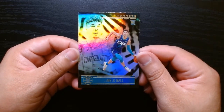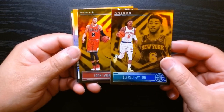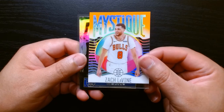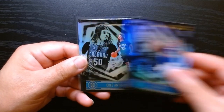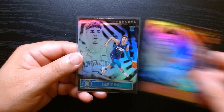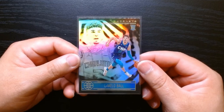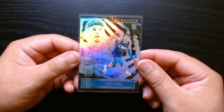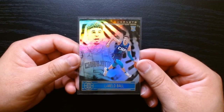Just to recap what we got from two value packs: we got the two orange parallels — Elfrid Payton and Zach LaVine — and we also got the Mystique acetate of Zach LaVine, so he gets a lot of love in 2020 Illusions. Our rookies were OB Toppin, Cole Anthony — pulling one of his cards was alright — Devon Dotson, and definitely the better card is the base LaMelo Ball rookie. You either want LaMelo or Anthony Edwards from 2020. I wish it was Ant-Man, but I'll take LaMelo as a consolation prize. Hope you guys enjoyed it — see you next time, take care.